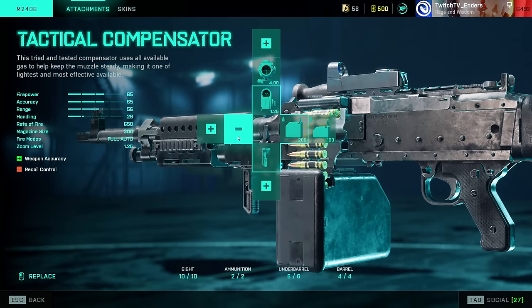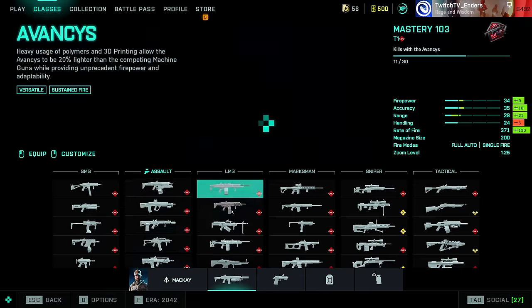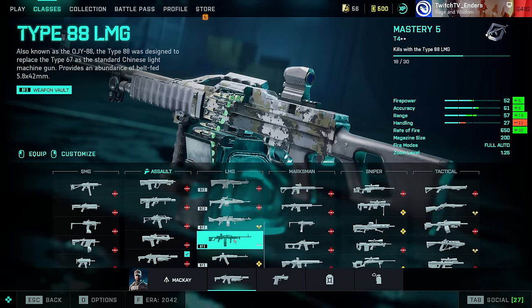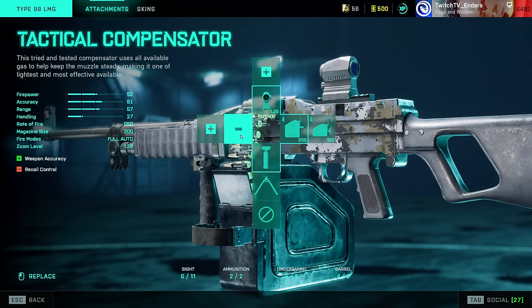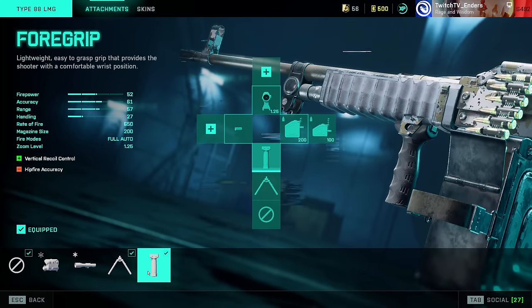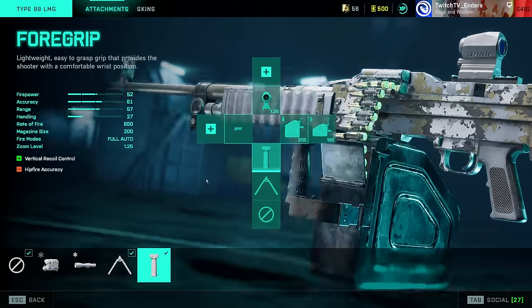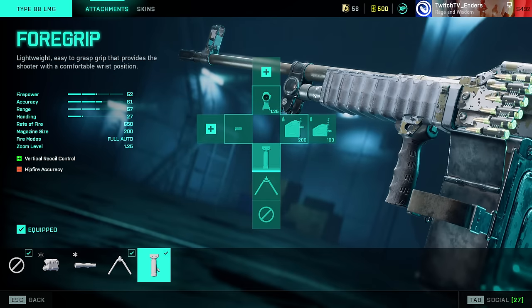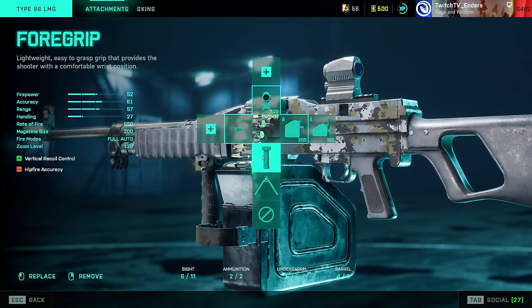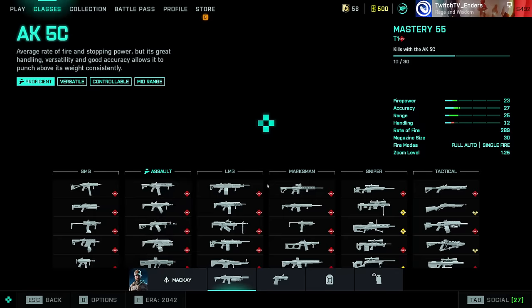XM-8: Factory Barrel, laser sight, Standard Issue Extended. M240B — recently buffed: Tactical Compensator, LWG Grip, Standard Issue Extended. Type 88 — also recently buffed, I believe 10% more accurate: Tactical Compensator or Foregrip (one of the only remaining foregrips in the entire game), and Standard Issue Extended. You can use laser sight on this as well since it doesn't necessarily have terrible recoil — you can choose between the foregrip and laser sight.